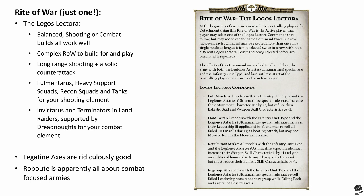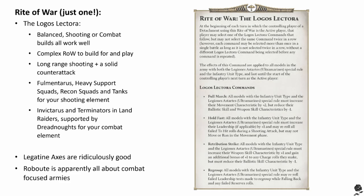Regroup: all infantry models may re-roll failed leadership tests made to regroup while falling back, and any failed reserve rolls. Those commands are really good but can also be really punishing if you make mistakes. The limitations: you take an additional compulsory HQ which must be either a Master of Signals or a Legion Damocles Command Rhino, and detachments using this Right of War must take an additional compulsory troop choice. Lastly, you cannot deploy using the infiltrate special rule or enter play via deep strike, subterranean assault, or flanking assault — so drop pods are no good.